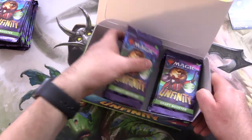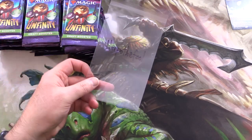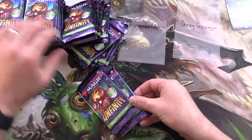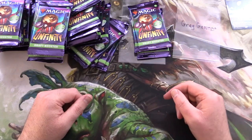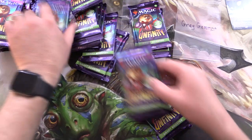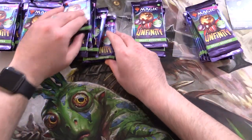We'll get the packs and introduce the patrons. The patrons today are Herpo the Fool and Grey Gamma. So Herpo the Fool, let's grab you three random packs. And then Grey Gamma, we're after seven packs. And the rest going to the channel here.